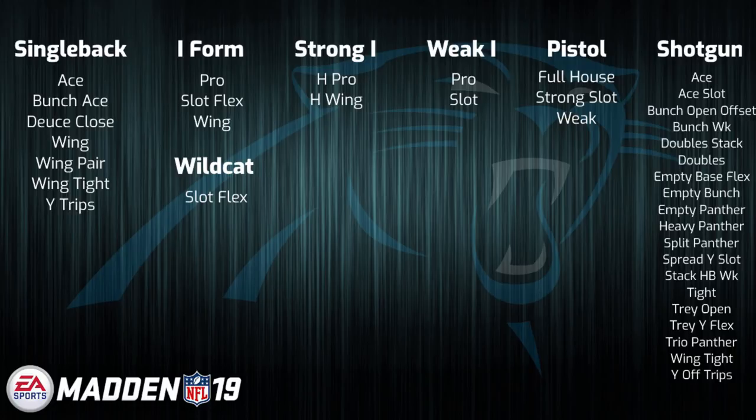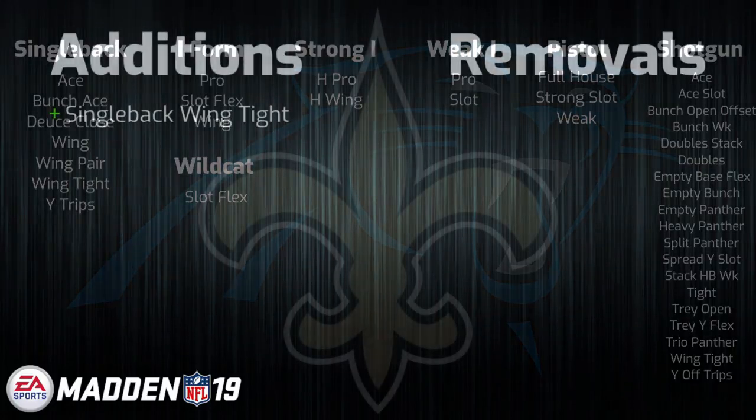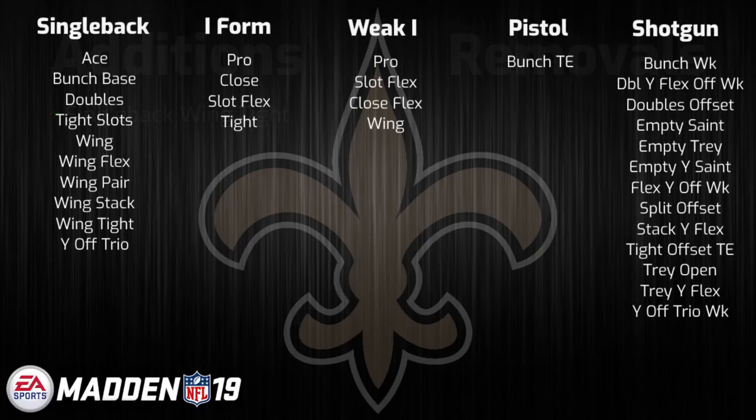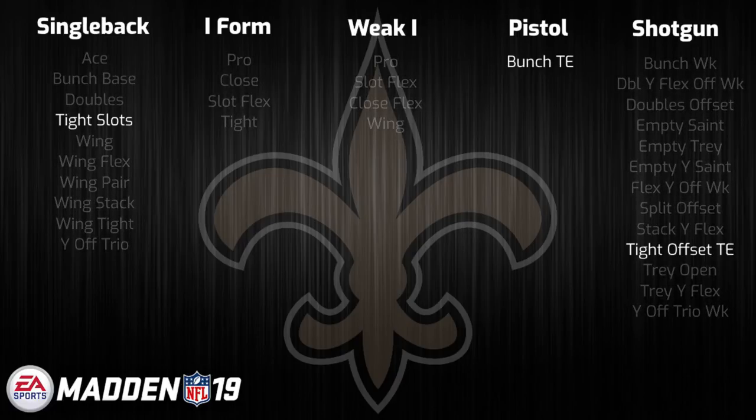In the three-hole, we have another fantastic playbook in the New Orleans Saints. Much like Carolina, New Orleans returns pretty much untouched, barring the addition of the single back wing tight formation. The most important part of this playbook, however, in my opinion, is the retainment of its core formations — stuff like single back tight slots, pistol bunch tight end, and gun tight offset tight end. As long as this trio of formations remains in this playbook, it will see play for a long time to come. That definitely includes throughout the Madden 19 season, so look for it to be a hot pick at the start.